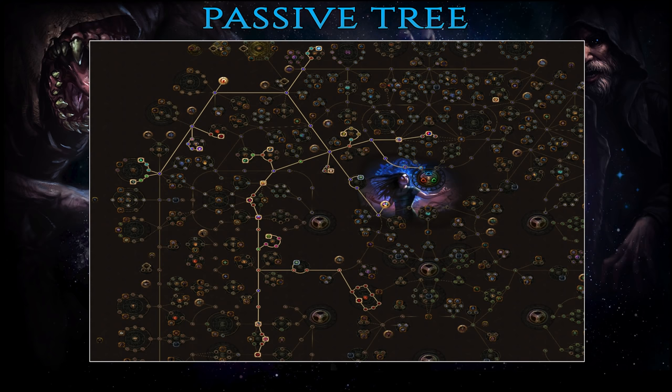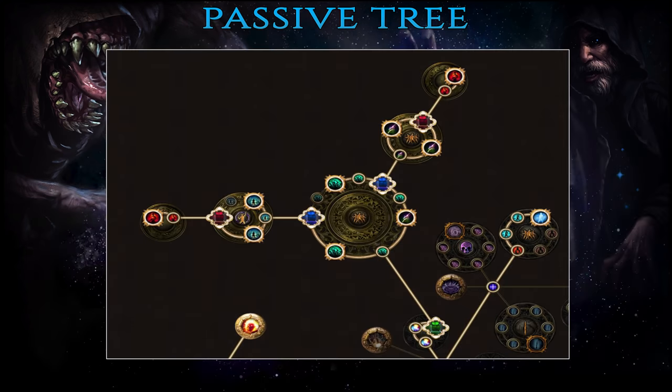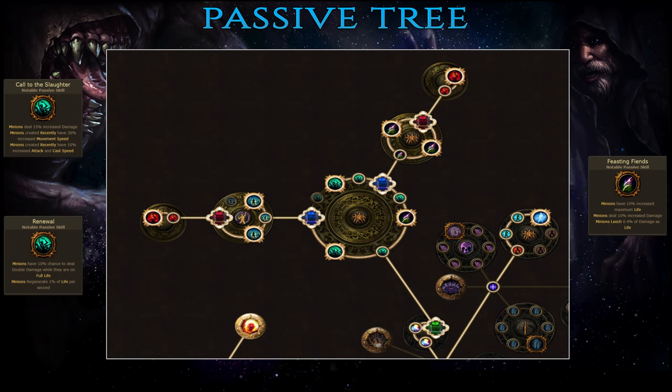As you finish the campaign and up to level 80, you'll begin working on the cluster jewels part of the tree. They're a special type of jewel which expands your tree with new passives, most of which are generally stronger than other available options. For the large cluster jewel, the passives you're looking for in order of importance are: Call to the Slaughter, Renewal, and Feasting Fiends. The first two are DPS ones, boosting your minions' attack speed and damage as well as granting them a chance to deal double damage while on full life. Feasting Fiends increases total HP and life regen for all your minions, which is important for your Animate Guardian and Spectres.